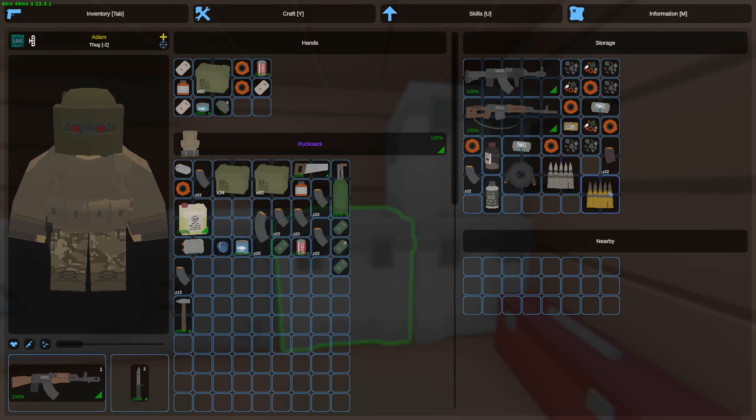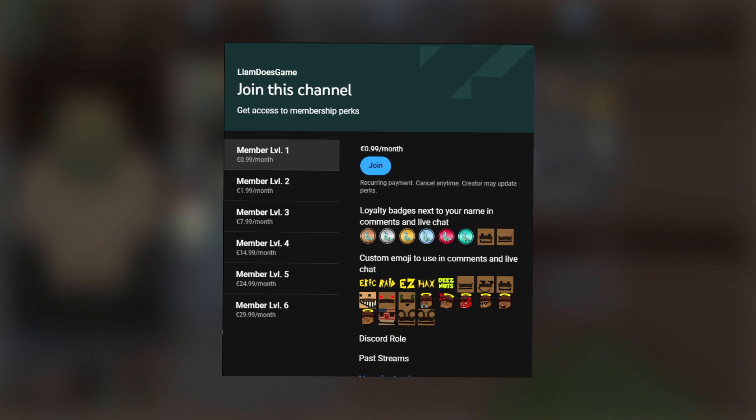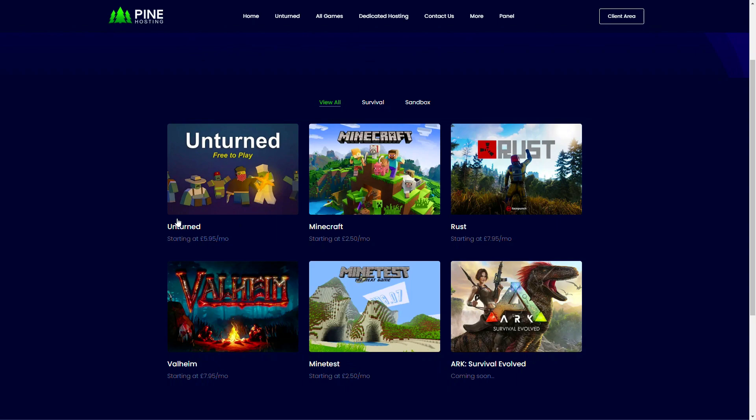Last video I announced a mythical giveaway and this is the winner. To claim your prize, please join my Discord and contact me there. Today we're going to roll another one which is an Electric Void Stream Echo. To have a chance to win this, make sure to like, subscribe, and comment whatever you want below.